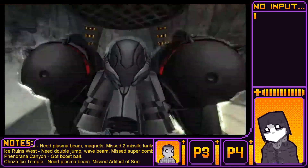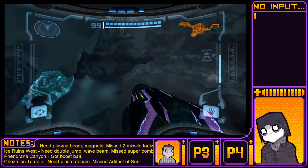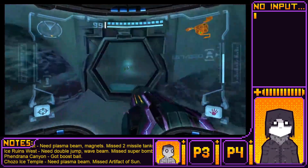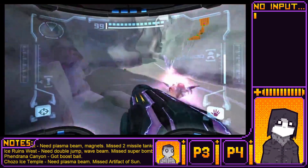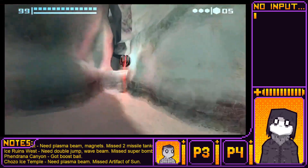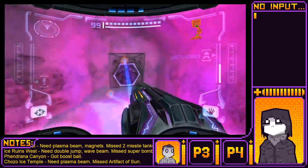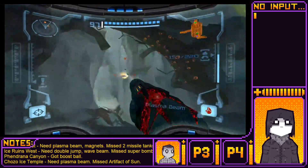Research Lab Aether — I believe you've already gotten energy tank and missile tank, so that one's done. Research Lab Hydra — we apparently missed one. But yeah, you need to go through the Control Tower to get the artifact anyways. Right. So yeah, you don't need to worry about missing anything until Control Tower.